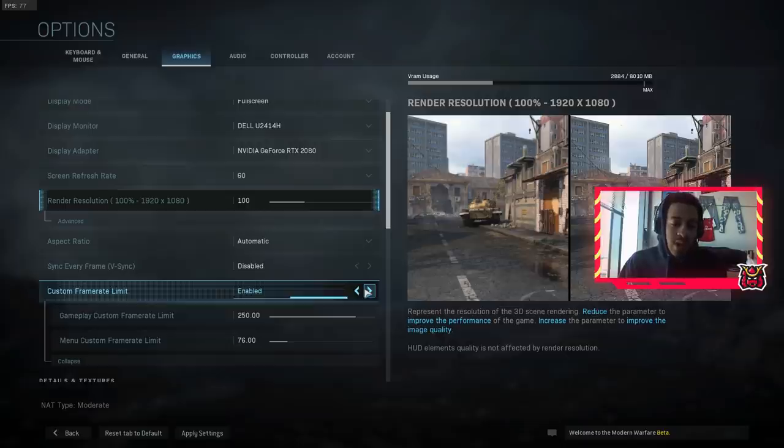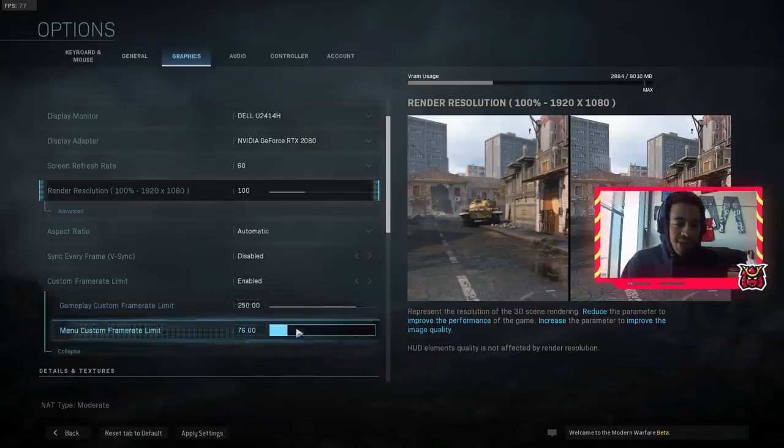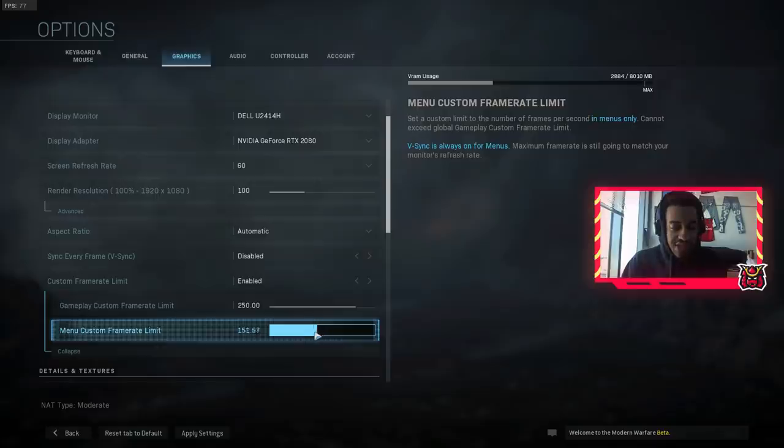Custom frame rate — you can have that enabled or disabled. If you disable it, it will just do whatever your graphics card is able to do. Right now I have custom gameplay set to 250, so if my graphics card can reach 250 fps it will. The menu frame rate cap I set separately — I don't really see that making a big difference but you can change it if you want.